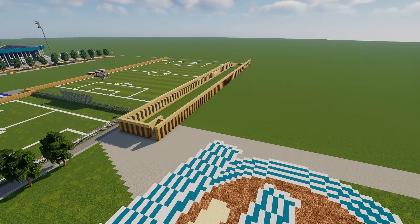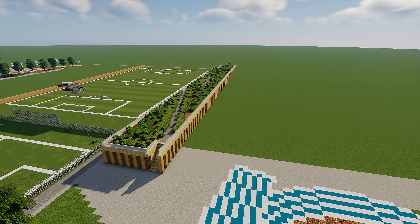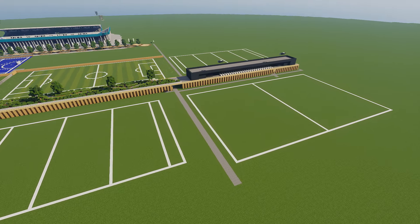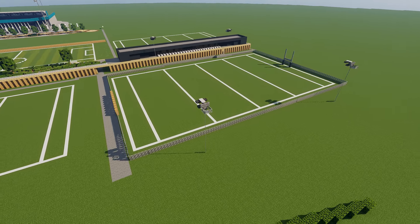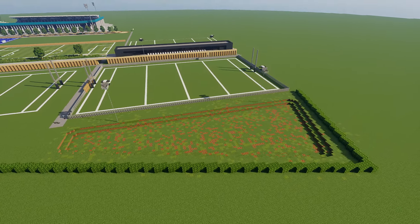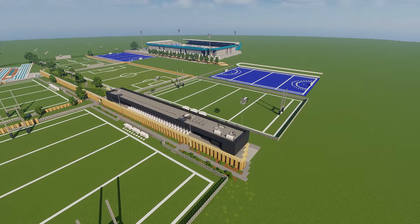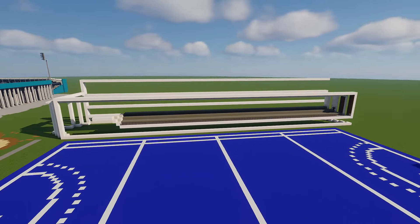There's a modern-looking building nudged in between the soccer fields — it could be locker rooms, I'm not 100% sure. We're adding more and more things, and this might just be another little viewing building for the field. But we're actually going to build another venue for field hockey along with the one we already built. Once we get these beautiful greenery patches added in, we're going to fly over and start on that right now.